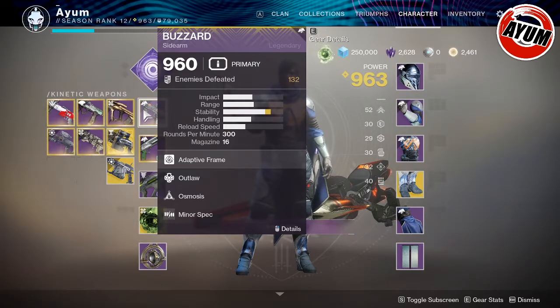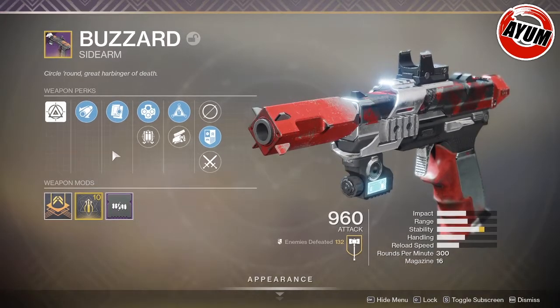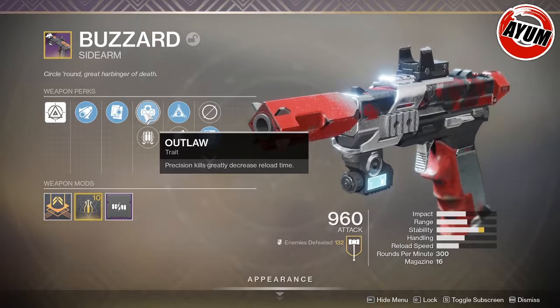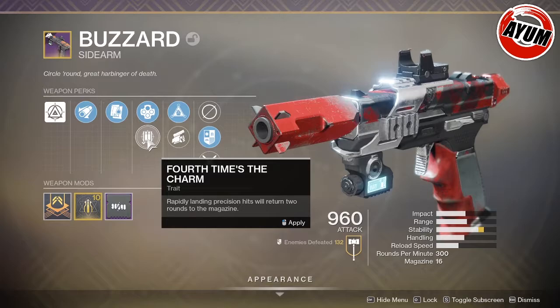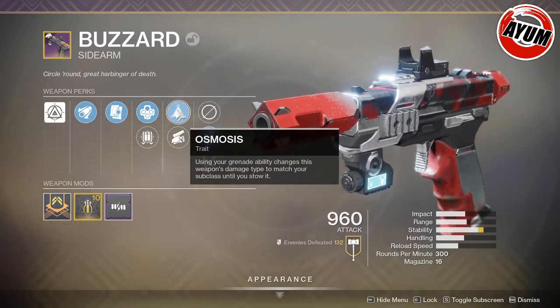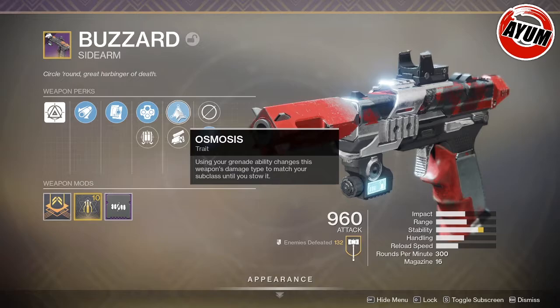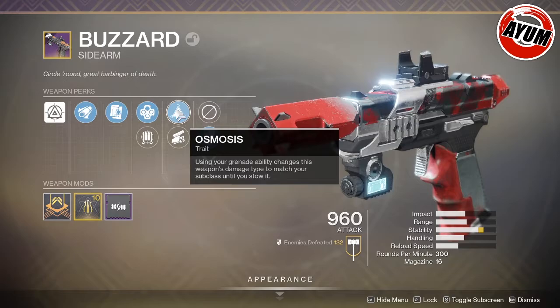The Buzzard is an adaptive frame sidearm that you can get from doing the quest from Zavala. It's a pretty neat sidearm because it has perks that you can swap out. The first one is Outlaw, where precision kills greatly decrease the reload speed. You can swap that out for Four Times the Charm, which rapidly landing precision hits returns two rounds to the magazine. And then there's Osmosis, which is the new perk for this season — using your grenade ability charges this weapon's damage type to match your subclass.